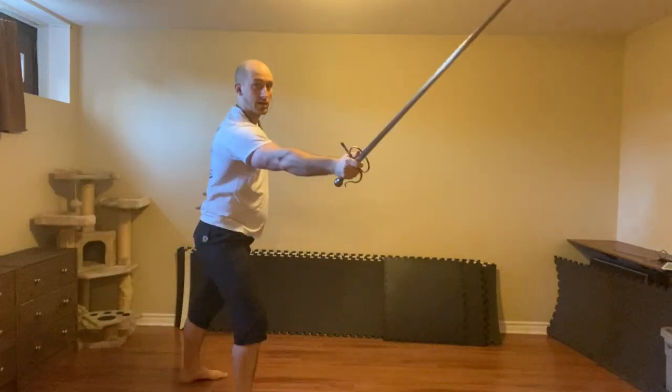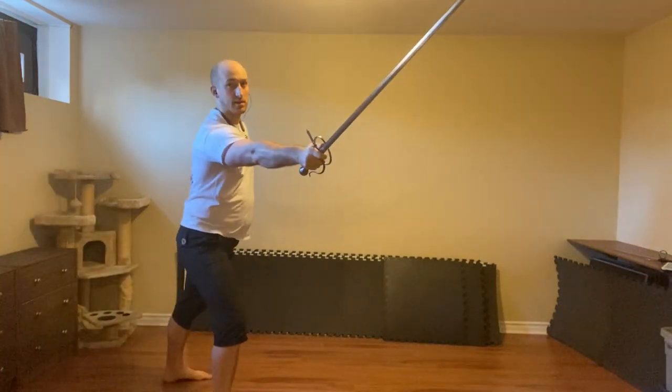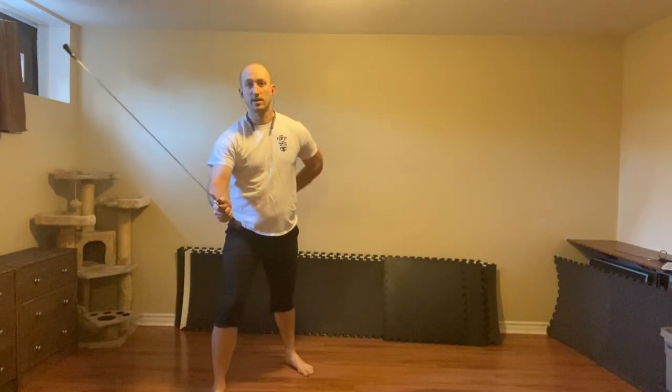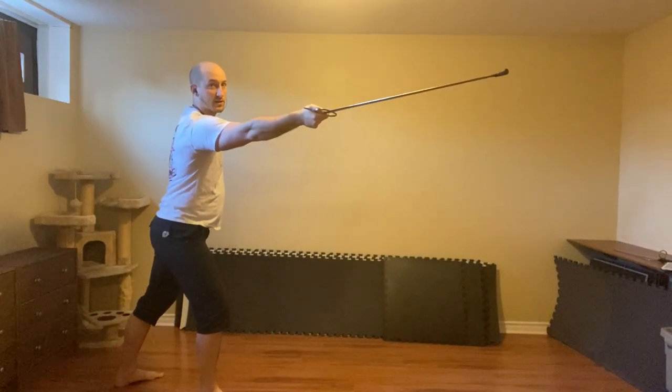For the provocations, the first one is to beat the false edge and cut to the head — clear the false edge off that left foot, cut to the head with a bandritto. The basic counter is that as your sword is beat and the cut is coming, we just gather it up behind and thrust to the face or chest in the faccia.